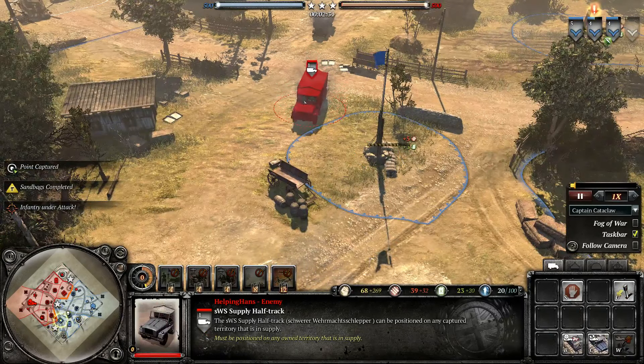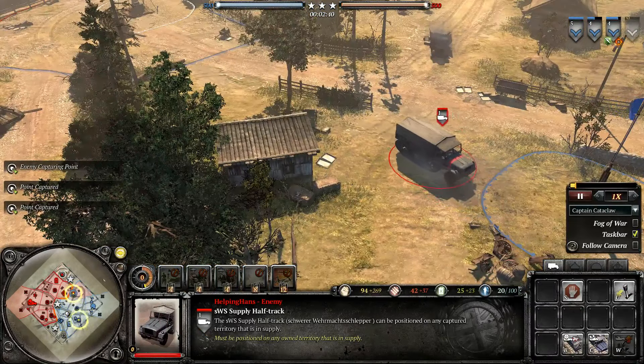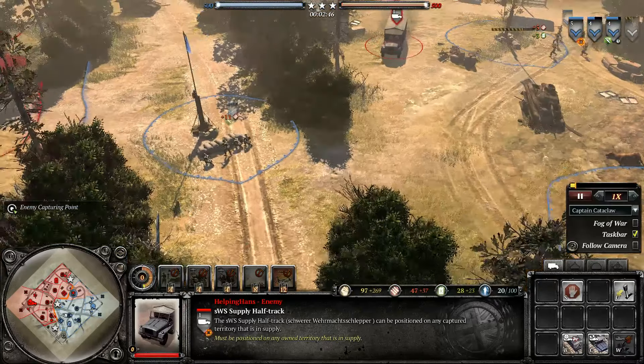This OKW truck is actually going around and running over cover. It's a bit of an unusual tactic, but you can use this truck to run over cover — just less things you have to deal with. Though it is a bit risky, as you can see, the infantry section is now shooting it.